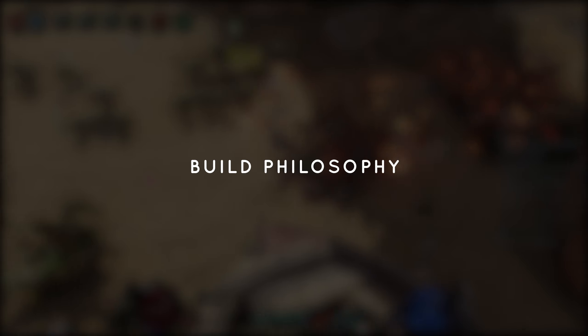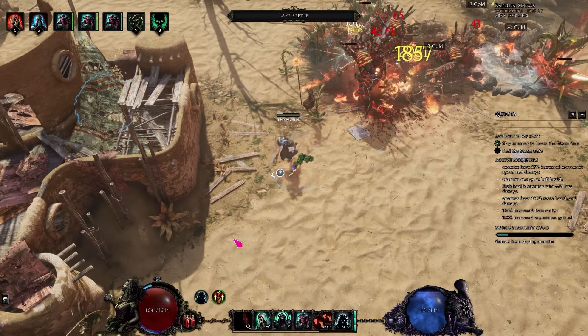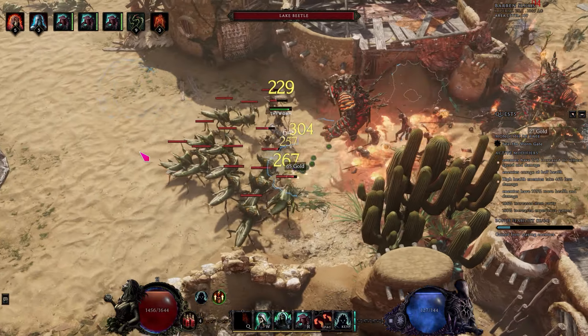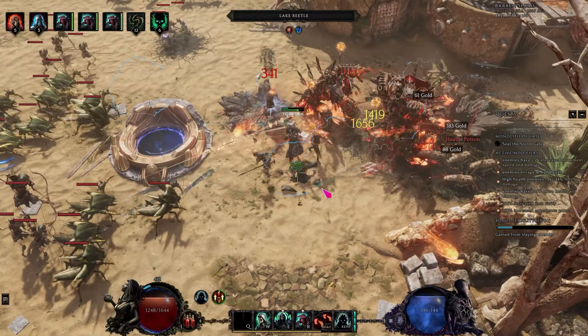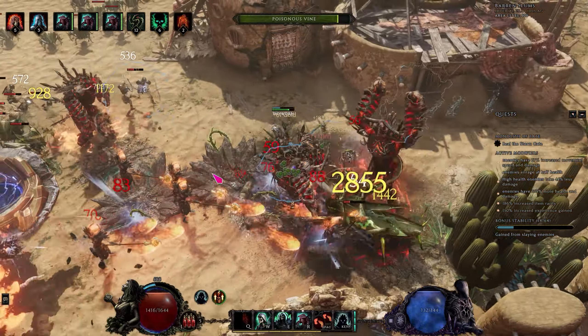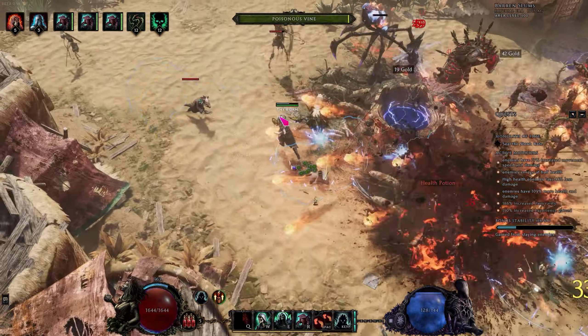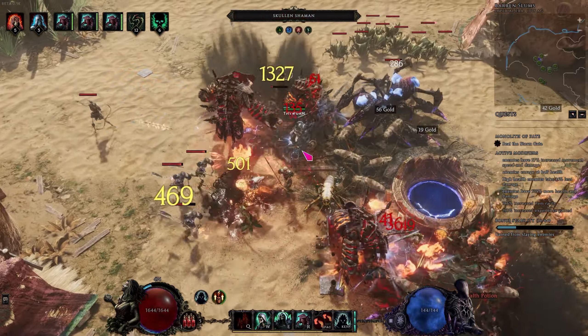Then the build philosophy. My build philosophy in general is just that I want to play fun builds, and in this case just wanting to make Eren's Will work — which isn't too difficult, the item is pretty powerful. I'll use this section to explain some fundamental build choices that I made, and I will also recognize a few other routes you could take with this item.